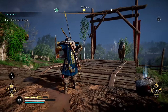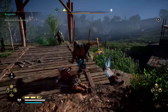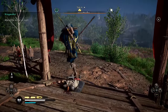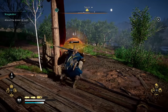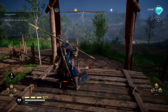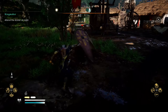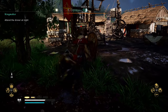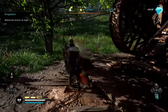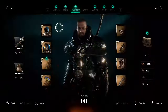Welcome back to Assassin's Creed Valhalla. Today I'm going to be showing you one of the best armor and weapon builds you can put together in the game. I'll show you all the locations for the armor, where the weapons are, and how this build is going to interact with the abilities and skills you acquire throughout the game. This will set you up for a really great build, especially if you're playing on very hard difficulty, to not only play through the story well, but also sneak into higher level areas and have a lot of fun with the combat.